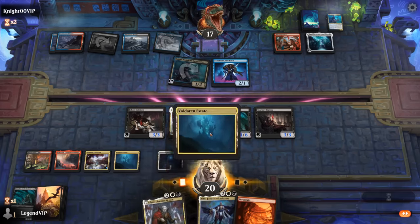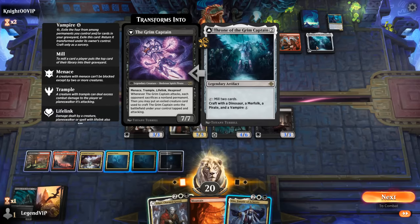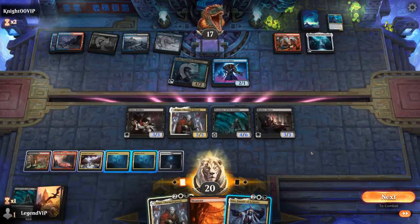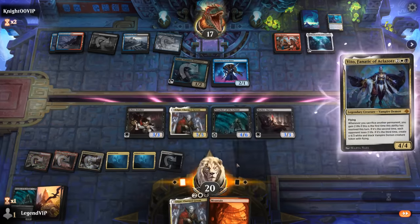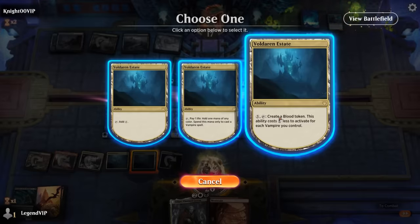Now we get to play Vito and attack all out — Edgar will be a 7/7 with Menace, Trample, Lifelink, and Hexproof. I think that's still a race we can win. We can very cheaply activate Voldaren Estate — in fact, we can do it for free — to make blood tokens. Probably should have attacked first in case we draw something useful with Preacher.